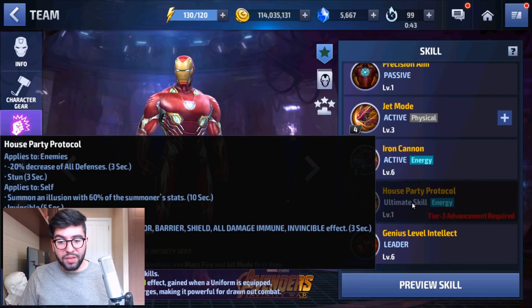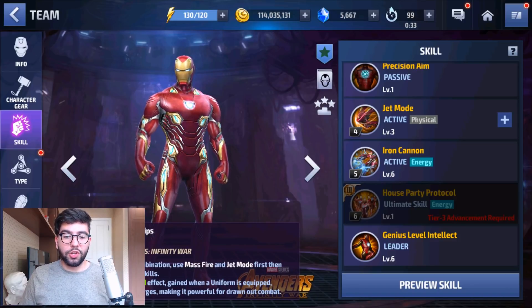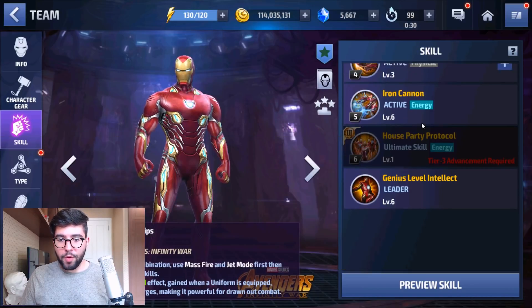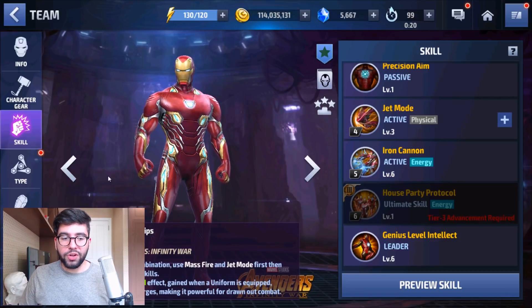The cons of Iron Man's Tier 3 are that his stat boost is lower — he's only the 6th highest stat boost from Tier 2 to Tier 3. Because his clones only take 60% of his base stats, that is kind of low, and they only last for 10 seconds. The Tier 3 skill does not have Ignore I-Frame, so he can't hit I-Framing targets. And his Tier 3 skill has low penetration duration — only 3 seconds of penetrating Super Armor, Barrier, and Shield.